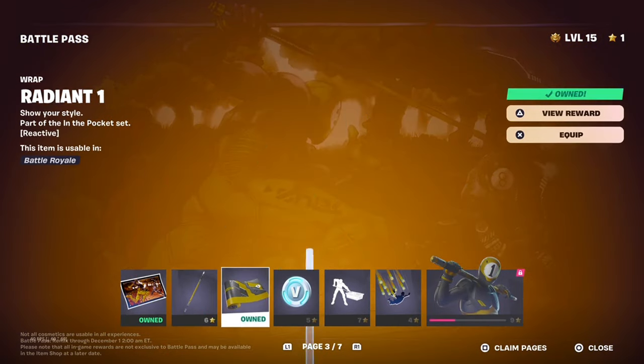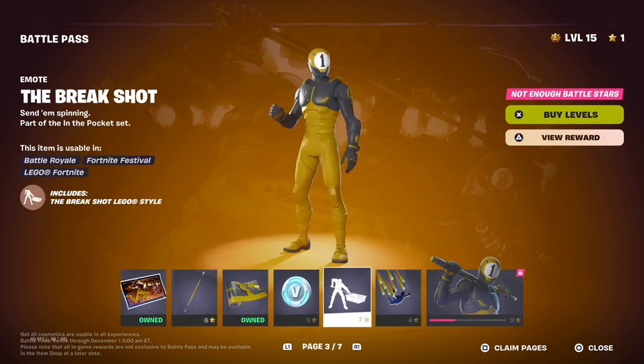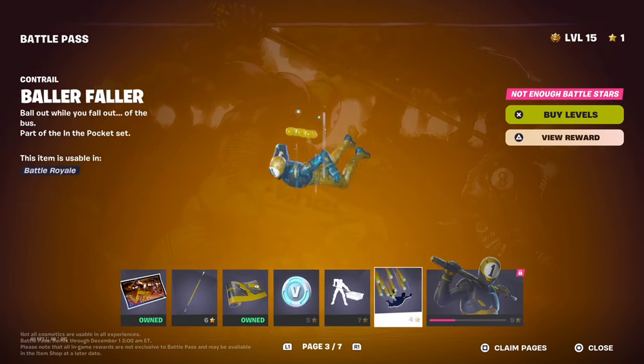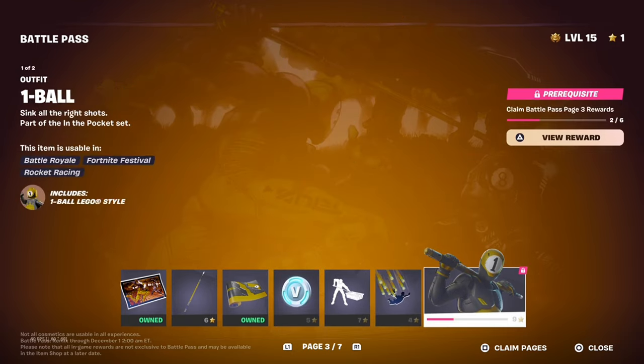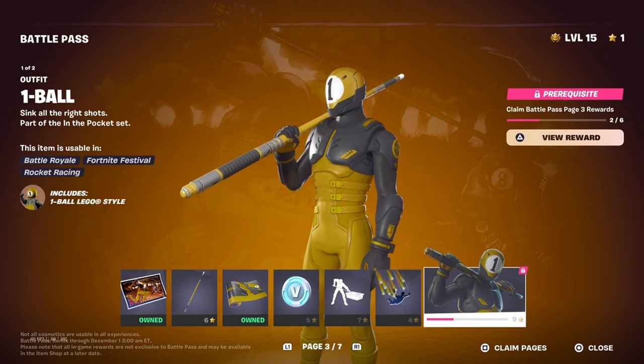We got a Combat pickaxe, a Radiant One wrap, 100 V-Bucks, a Break Shot emote, the Baller Faller on-trail, and the One Ball skin — which is kind of like the new version of Eight Ball, if you remember that coming out in Chapter 2 back in 2020.